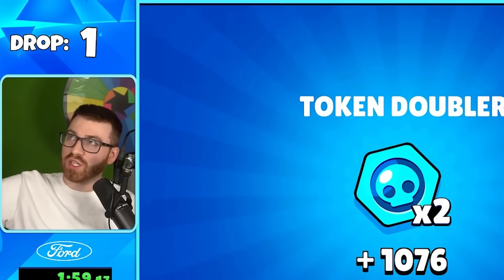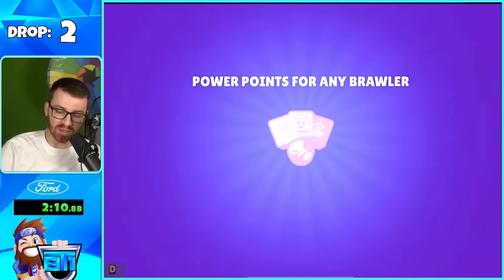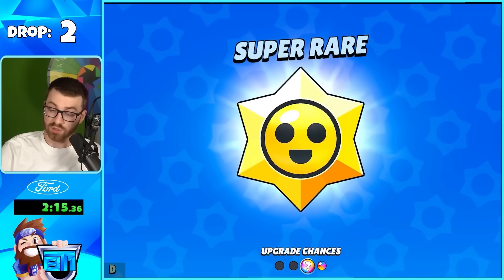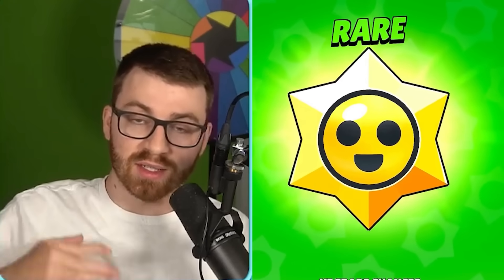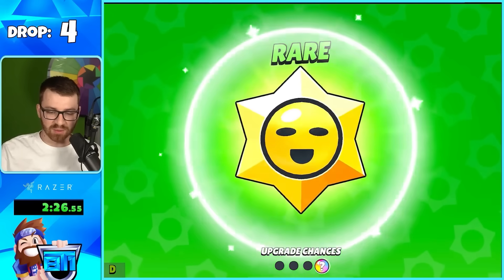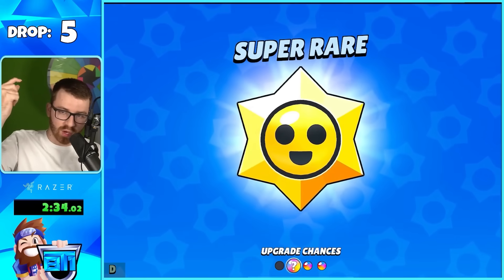On Rares I mainly feel like you get a lot of power points. Super Rares are the same — you just get a little bit more power points and coins. Those seem to be the most common. I did test this quite a bit to get some numbers. We can also open up 24 at a time.